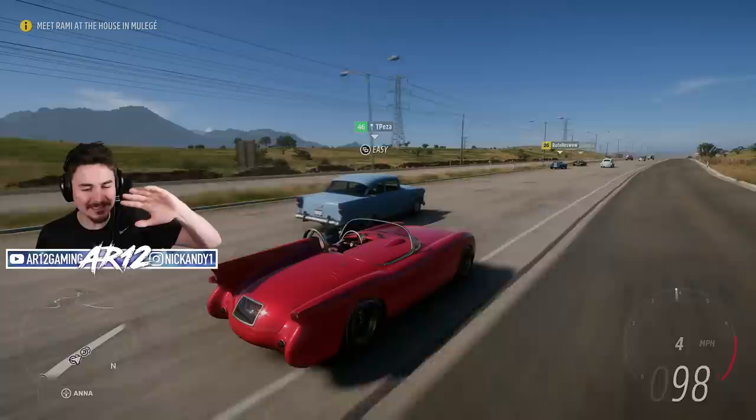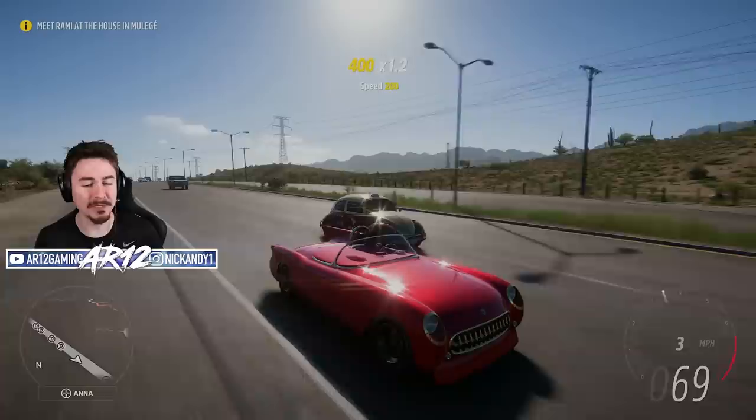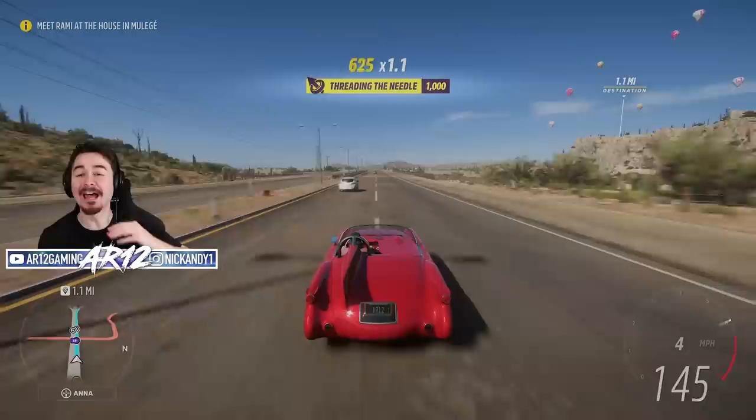This Corvette, for example, has a really cool body kit on it. With the license plate covered up, we've only got one seat in it — it is really really cool. However, one of the most common cars in Mexico, the Volkswagen Beetle, actually has a special Forza Edition build of it.